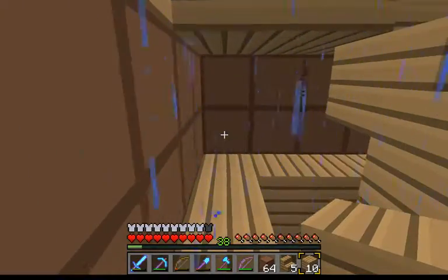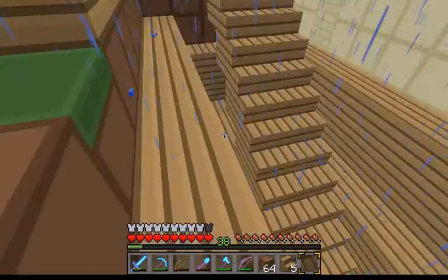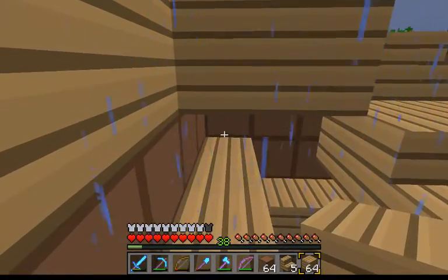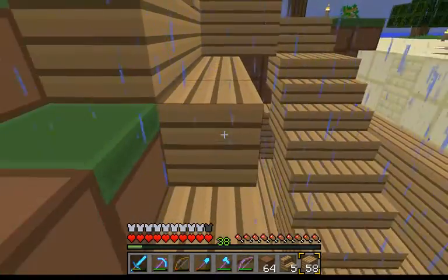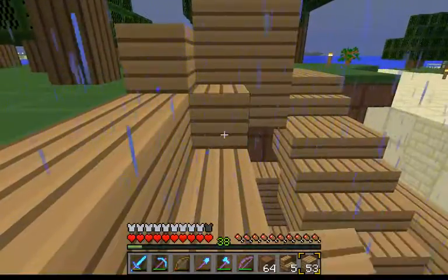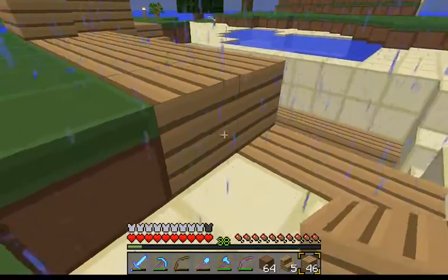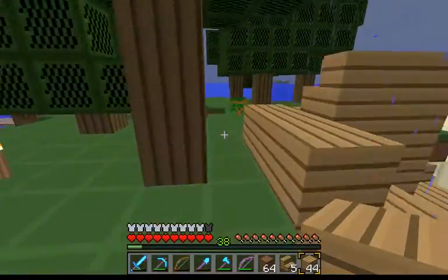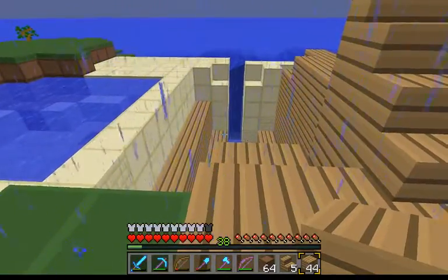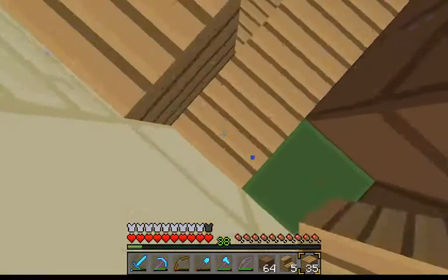These are going to be walls. I'm using so much wood. We could put some paintings up. That outlines it a little bit. This should be fine going straight up — maybe it would be cool to be able to look all the way down.